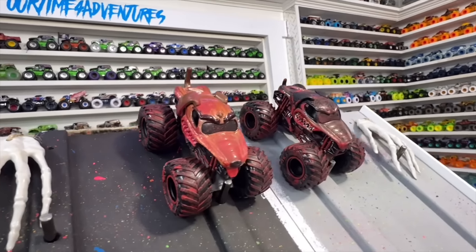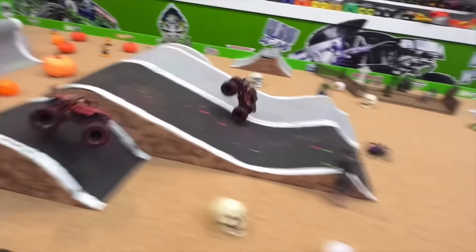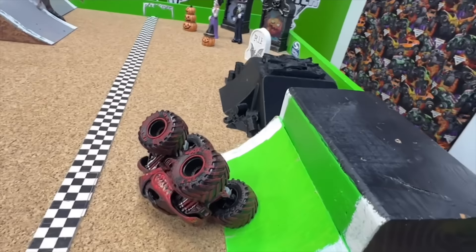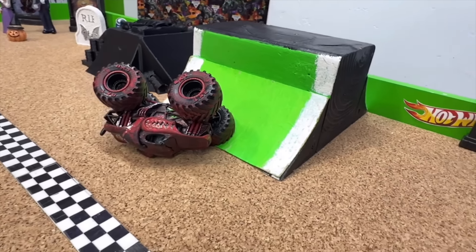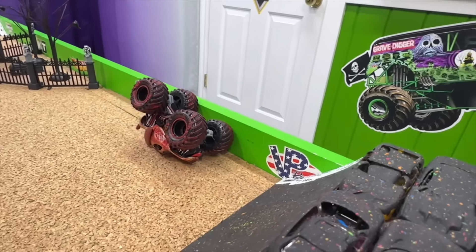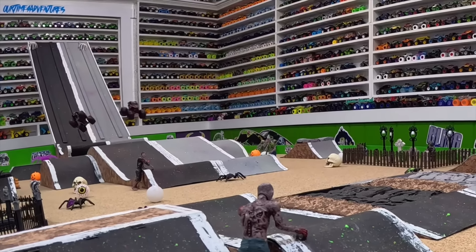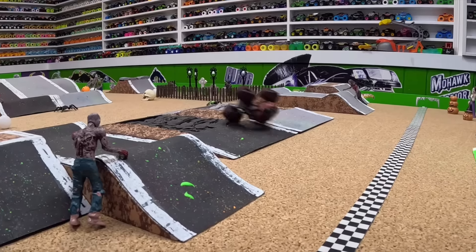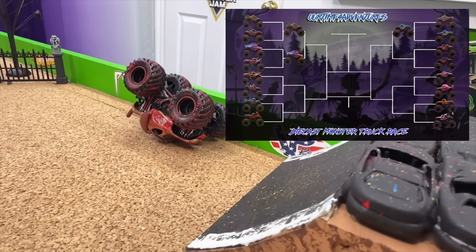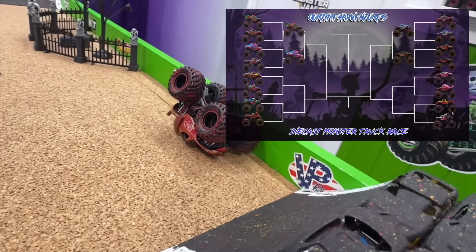Next up is a Monster Mutt mashup with Monster Mutt taking on Rottweiler. Gate drops, both trucks extremely fast, but Monster Mutt goes way out to the side — Rottweiler over the crushed cars, flips over the line and lays there like it's begging for a treat. Let's take another look — watch the black lane Monster Mutt go sideways right off that first jump, hits the side obstacle and flips. Monster Mutt Rottweiler rolls over the finish line for the win.